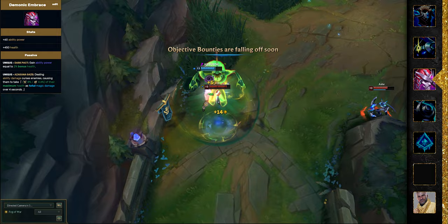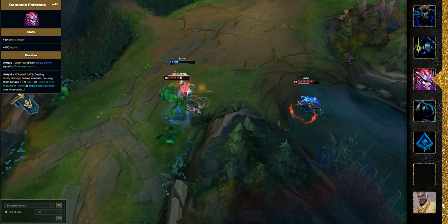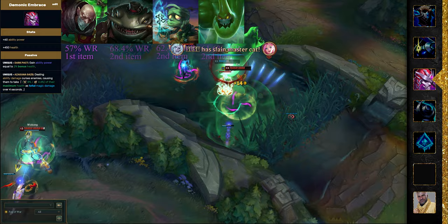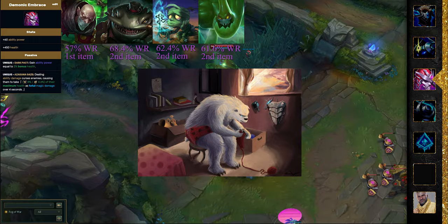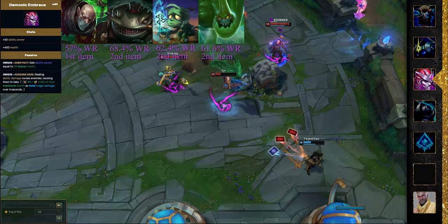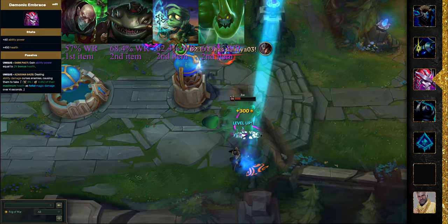Next up is Demonic Embrace. I think we can confidently say that this item is overtuned. It's the best first item for Singed with a 57% win rate for him — Lu Bu in Dynasty Warriors 2 overtuned. Tahm Kench, Amumu, and Zac all have over a 60% win rate with it as a second item. The only person this has flopped on is Volibear — people were predicting this would be really strong on him, but so far it has barely a 50% win rate as his second item. For the surprise user, not a lot of data yet, but Malphite might be really good with this item — as your only offensive item in a tank build, it can be really strong.